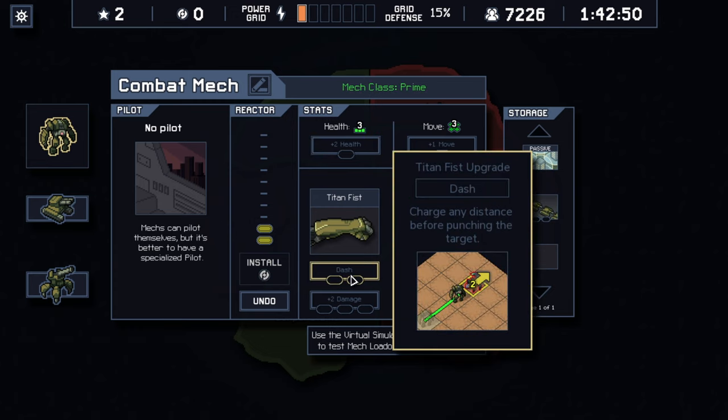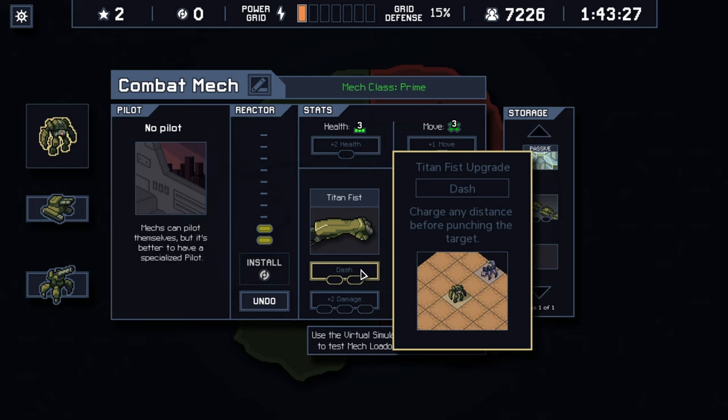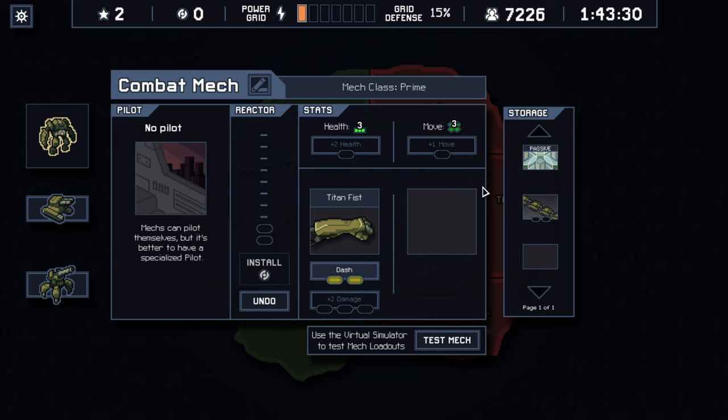Let's do one on the dash ability — charge any distance before punching the target. I can dash up to an enemy and then punch him, and the dash is my movement. That sounds super helpful, especially if they're up against a hard surface. It does take two energy but could be super helpful. Actually, it's doing two damage per three cores, not two damage per core. Let's put that on the dash ability and see what it does.